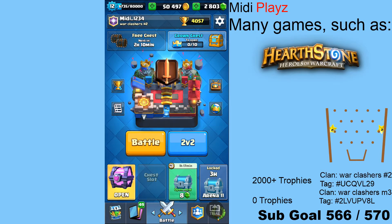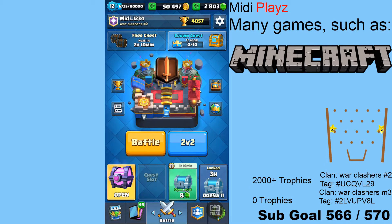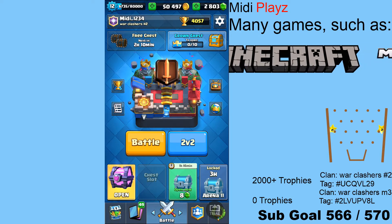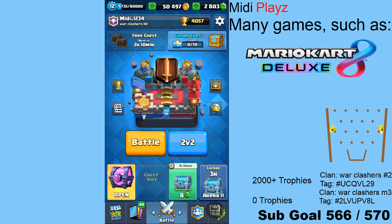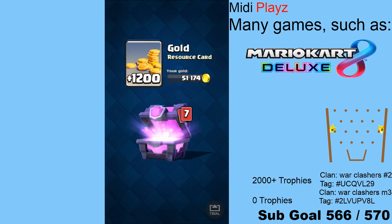The old shop was just a really long list of stuff — you could have an offer, a legendary chest, six potential cards on Epic Sunday, gems and gold. It was just so crowded, so I'm glad they're changing it. But I'm going to start off the video with a quick magical chest opening.